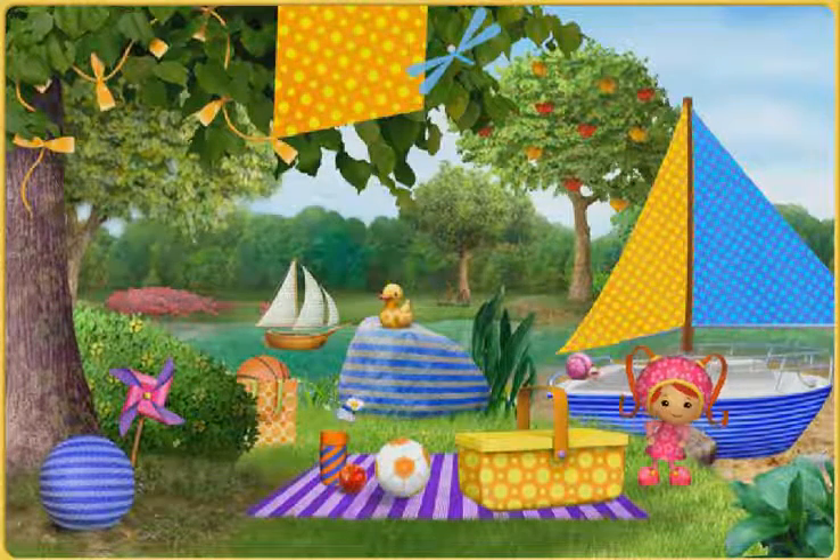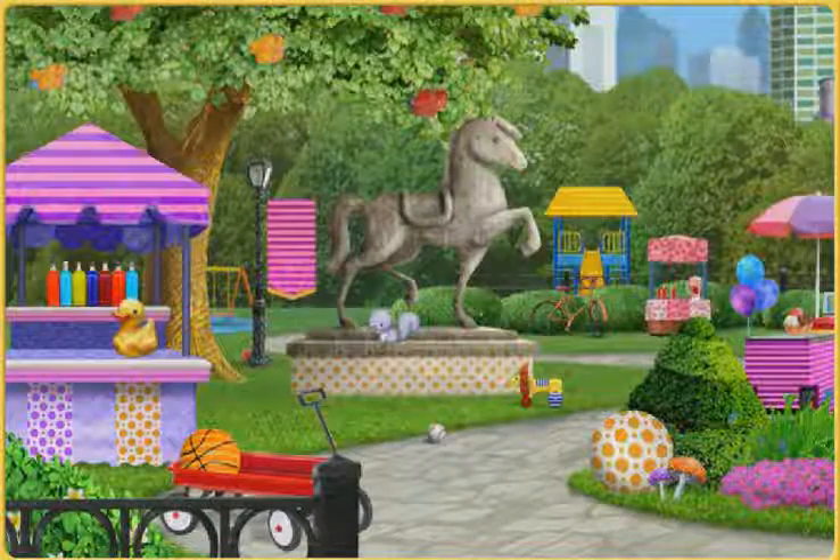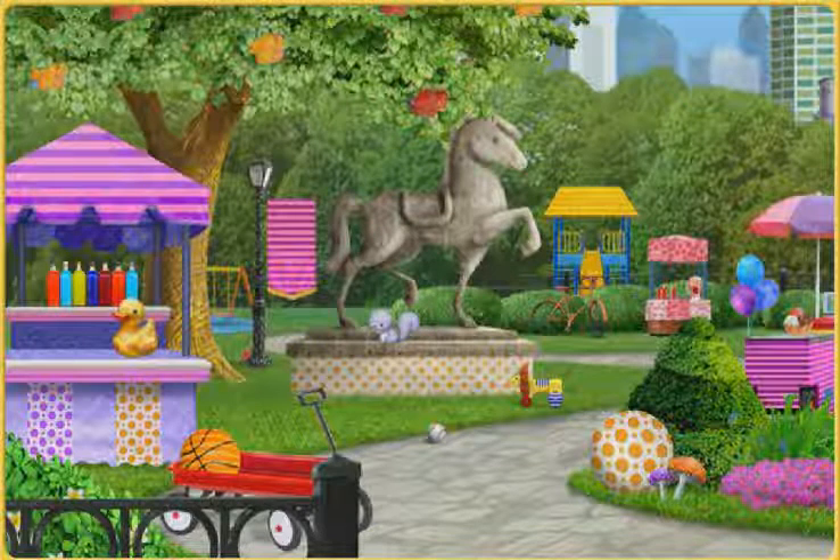Let's play again. I'll go hide. Here's your first clue. I'm hiding somewhere with orange polka-dots. Click around the park to find me. That's not where I'm hiding.